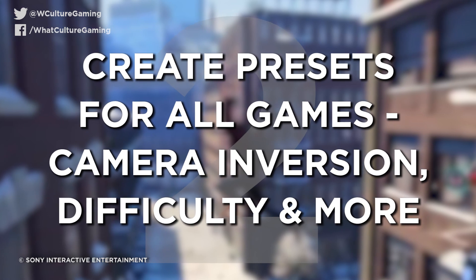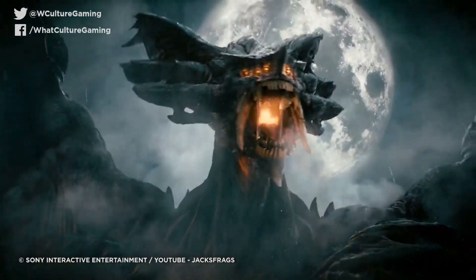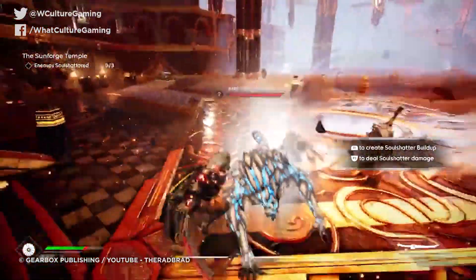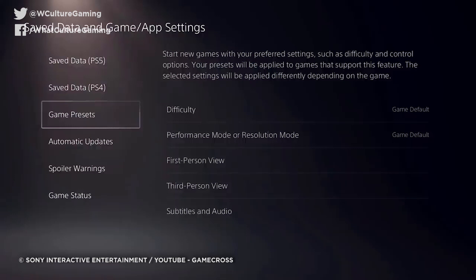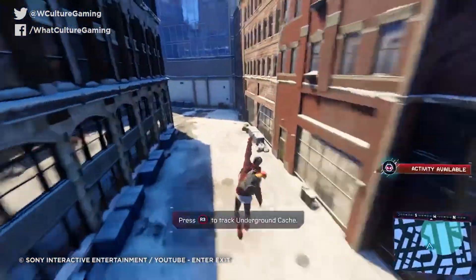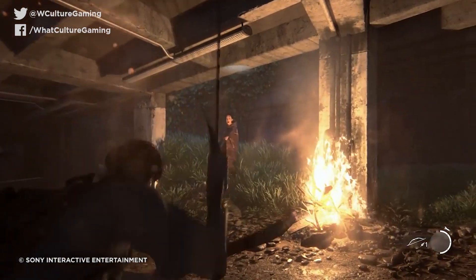Number 2: Create presets for all games — camera inversion, difficulty, and more. Want to make sure your games are all set to easy or hard? How about inverting your aim control so you never have to pause the game as soon as a cutscene finishes? You can even tell the PS5 to favor resolution or performance if you want to prioritize visual fidelity over frame rates, or vice versa. Just hop into Settings > Saved Data and Game App Settings, then button down to Game Presets. It's also worth noting that you can tell the console to flag spoiler-filled content, like cutscenes or levels, before you see it.